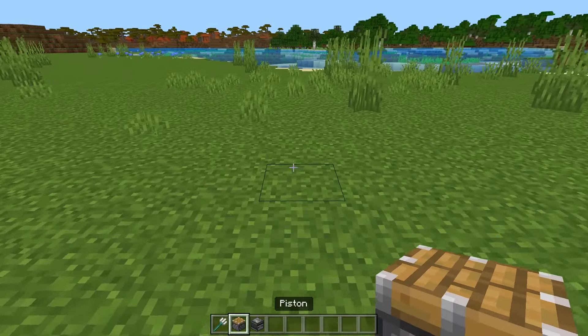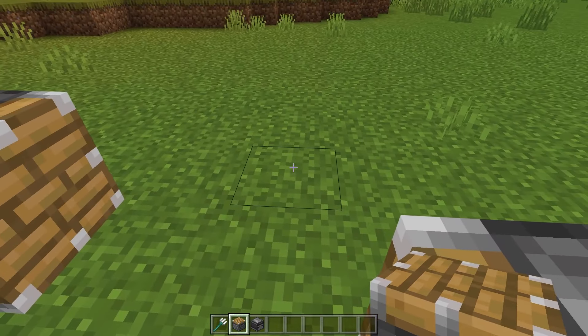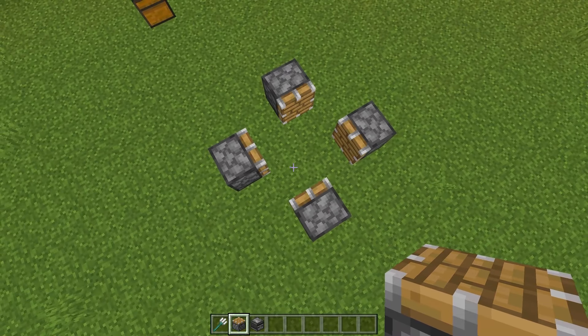Go ahead and find your area. Place down one Piston, one there, one there, and one there, so they're configured a little something like this — four Pistons in position.